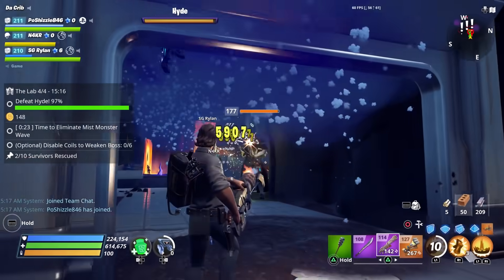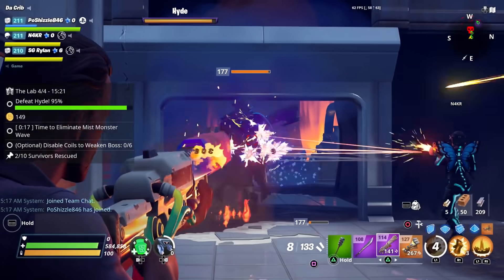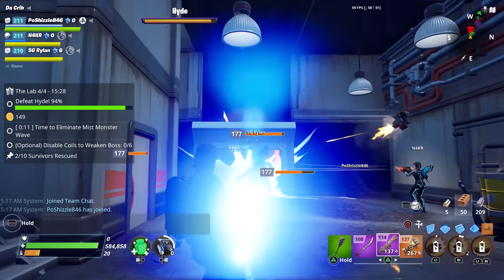Before we take a look at the home base status report I wanted to quickly explain how to kill the new lab dungeon boss, who is Mr. Hyde. As you can tell he does look a lot bigger than the skin does.